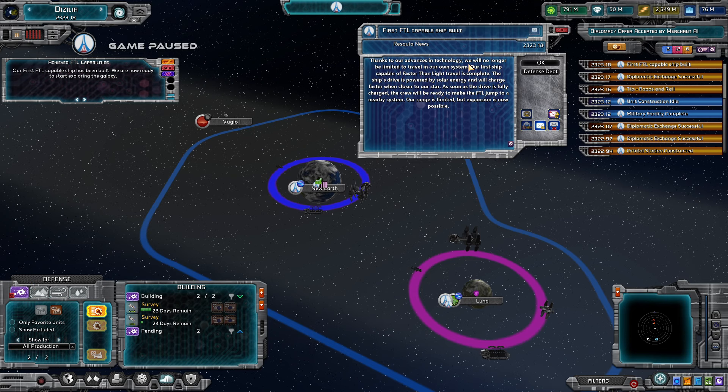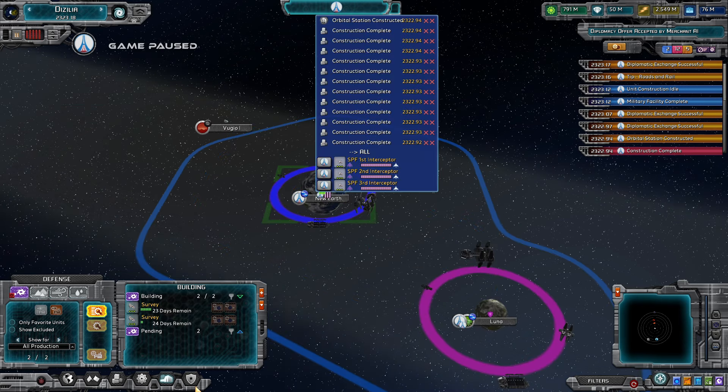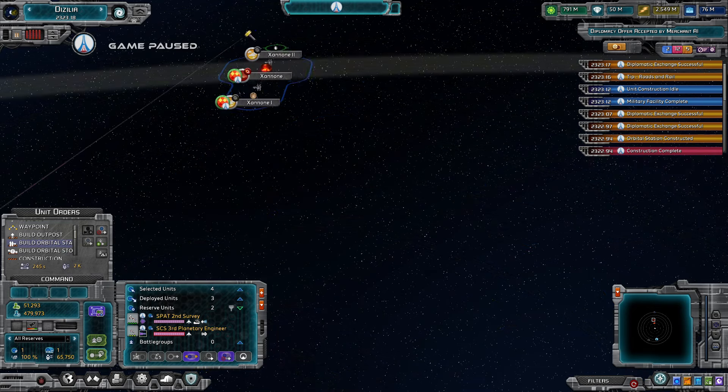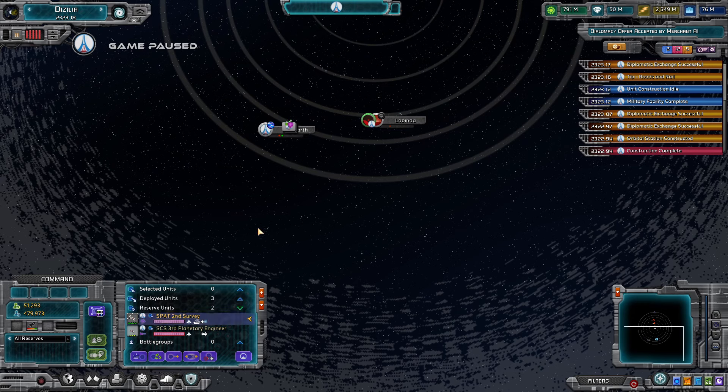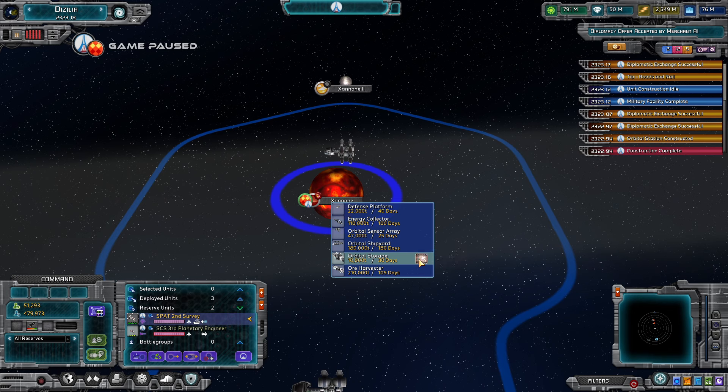Thanks to our advances in technology we will no longer be limited to travel in our own system. Our first ship capable of faster-than-light travel is complete. The ship's drive is powered by solar energy and charges faster when closer to our star. As soon as the drive is fully charged, the crew will be ready to make the FTL jump to a nearby system. Our range is limited but expansion is now possible. First FTL-capable ship is built and ready to start exploring the galaxy - and I also have a planetary engineer to use over here.